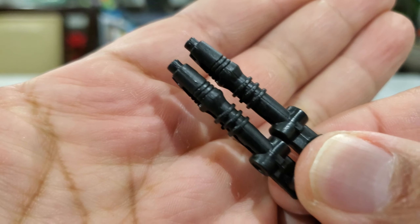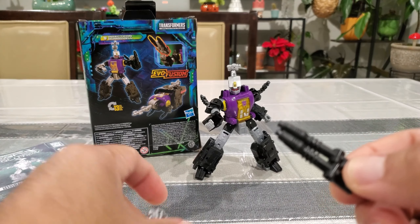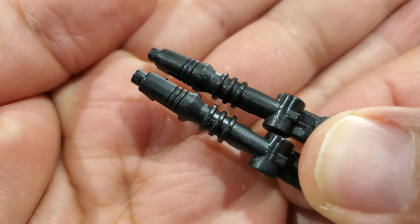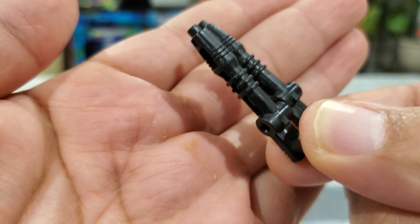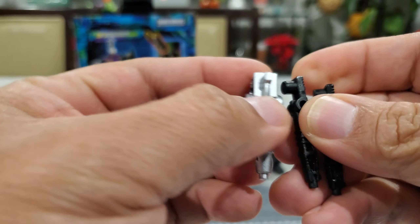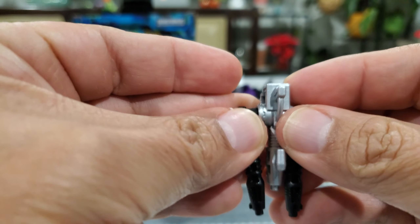You also get two additional parts that attach to his weapons — they're part of the Evil Fusion as shown on the back of the box. They look like two little missiles or lasers, all in black. You can combine them into one larger gun for him to hold.